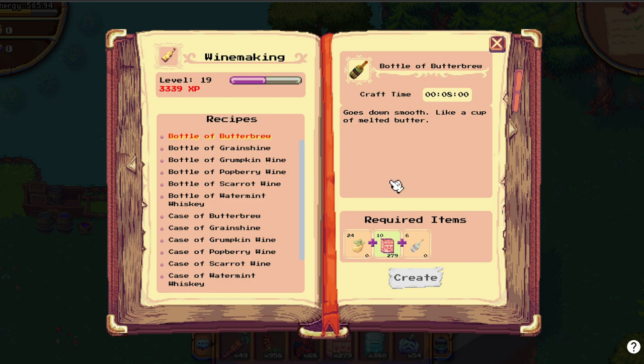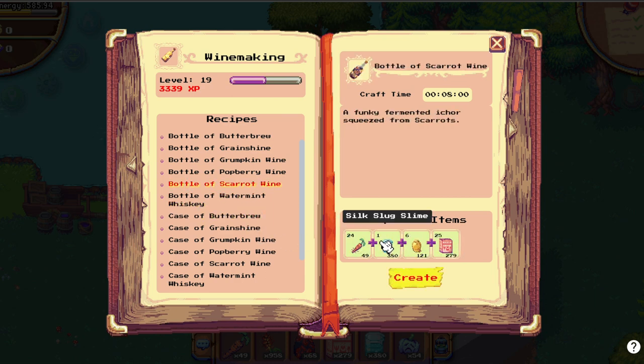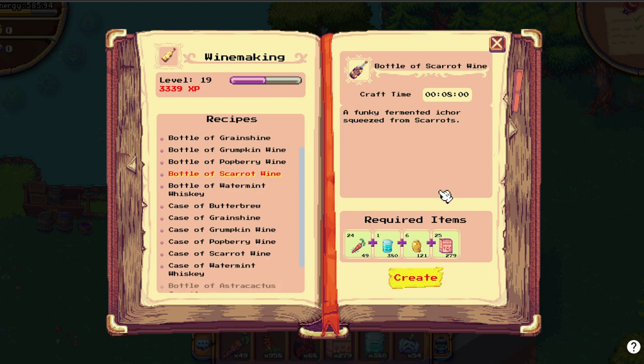Now let's see the new wine recipes. We have the bottle of butter brew, which is very expensive: 10 cooking mix and 6 potberry wine for 1 bottle of butter brew. We also have grainshine, that requires salsam and graimbos. Gramkin, potberry, and scallop we also had already. But we also have water mint whiskey now — they need honey. Very important: don't forget to get your slime from 883. We need it for the gramkin and the scarlet wines. I'm sure Goose will have us give him some bottles of these wines as well.